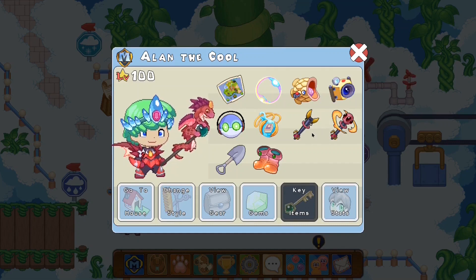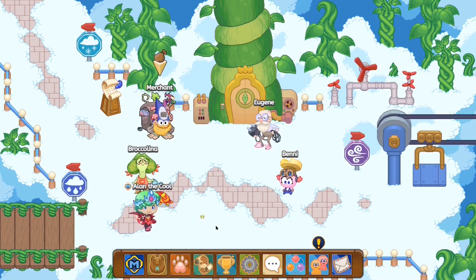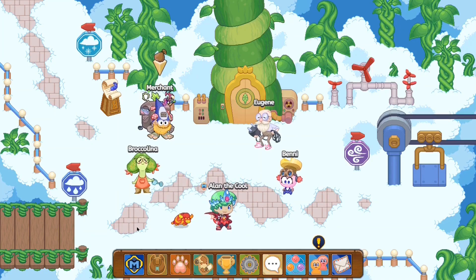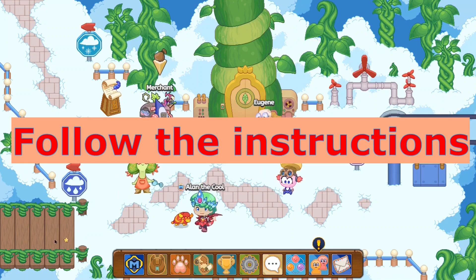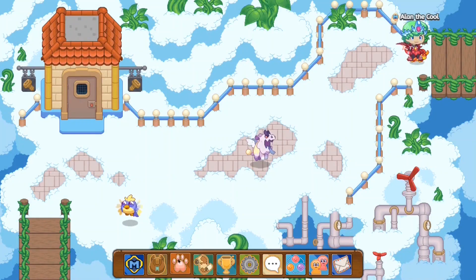So guys, in order to catch the Browl, all you need to do is make sure you have Divine Incinerator 2000. You don't really need much to do this quest — all you've got to do is follow these instructions. But before we get to that, let me tell you guys a little bit more information about the Browl.